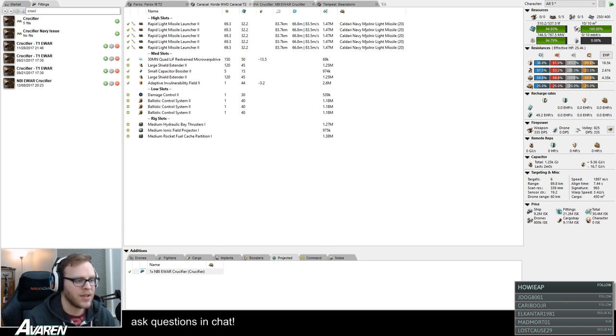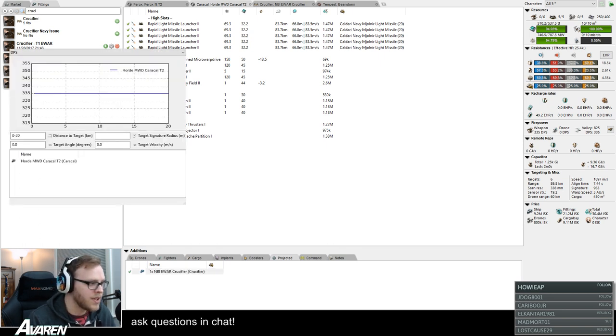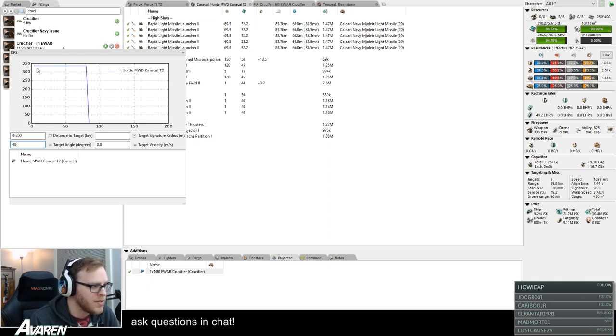To see the actual effect, use the Pyfa graphs again with the Caracal. Set range to 200. The angle makes no difference when talking about missiles. The graph shows: with missiles you do all your damage until you're outside your range, then zero damage — this line is a little diagonal because of missile range mechanics that are a detailed topic for another day. Suffice to say, with missiles you do all your damage until outside range, then none.